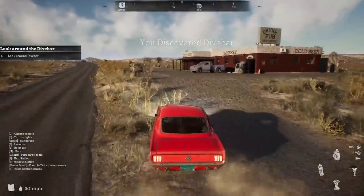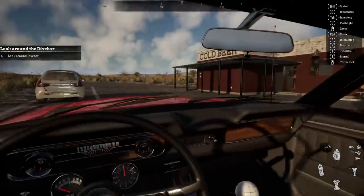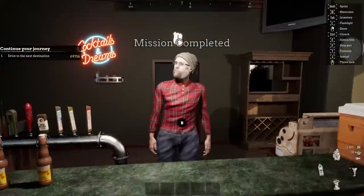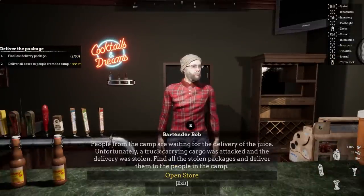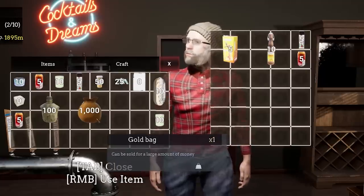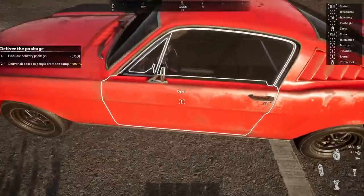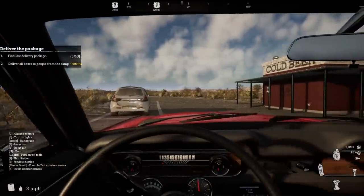Here is the bar — our next mission stop. I have the package I need to deliver here. Open the trunk, grab it — boom, give me some money. We got another delivery: take juice to the people in the camp. And we could sell this gold here — will you take this and give me lots of money? Boom — we just made a thousand! I definitely feel like some stuff's been moved around here.